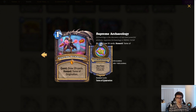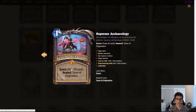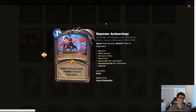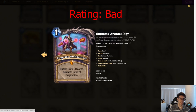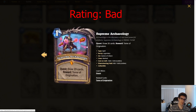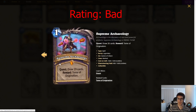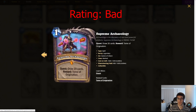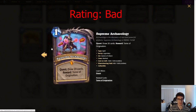I'll go over a quick rating system — I'm not gonna do a full 1-5, just something to get content out. I'll give them 'playable' (will be played, it's good), 'won't be played' (it's bad), or 'depends on what else comes out.' For this one, I don't think it will be played. There'd have to be really crazy support coming out for it. I know Kibler was playing around with Plot Twist — maybe this makes Plot Twist playable — but I'm not convinced. My first instinct is it probably won't be good enough.